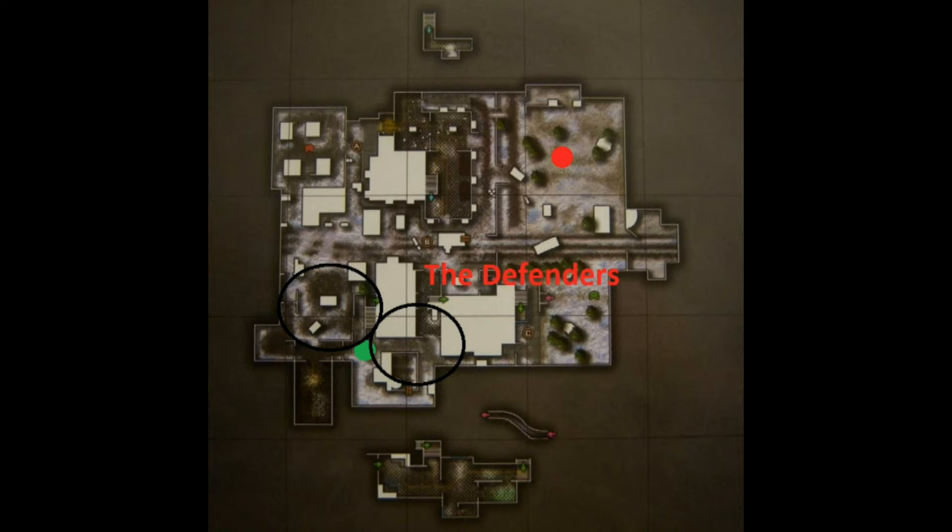First, the defenders. The defenders — you can call them campers, or you can call them defenders. Personally, when I do defend, I don't camp, I'm just around, but I'm near my flag. Always make sure one defender can be within one second of the flag — they will be able to see the flag within a second, so that'll give them enough time to react if they hear the enemy has taken the flag. They'll have enough time to react and get to the flag quickly.